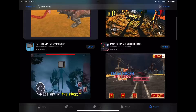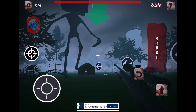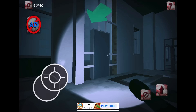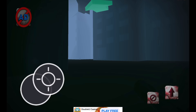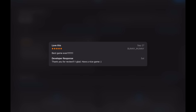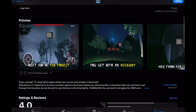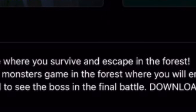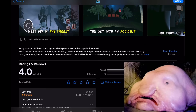The first game we're going to be playing is TV Head 3D. How spooky. Before we actually go and play the game, we need to look at some of the details first. Looking at the App Store, this game has about three ratings that rounds up to a 4.0, with the only reviews saying that this is the best game ever. And the description reads: Scary Monster TV Head Horror Game Where You Survive and Escape in the Forest. Yeah, you know the rest.